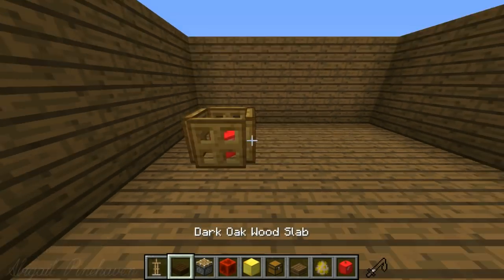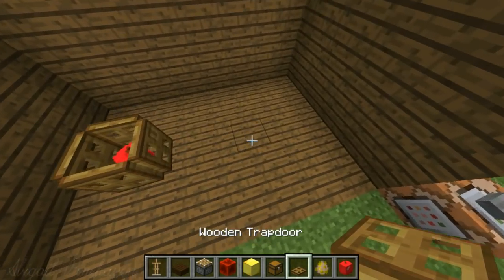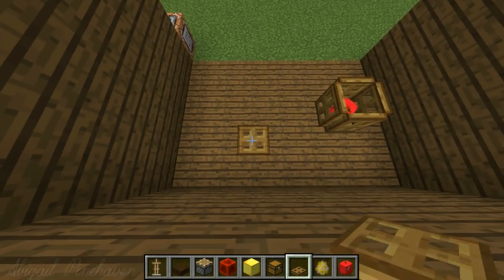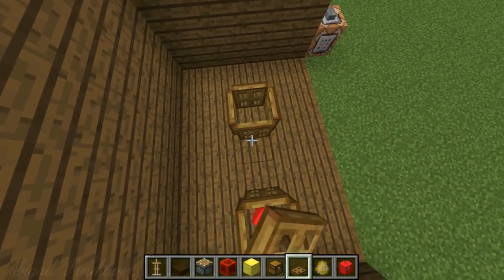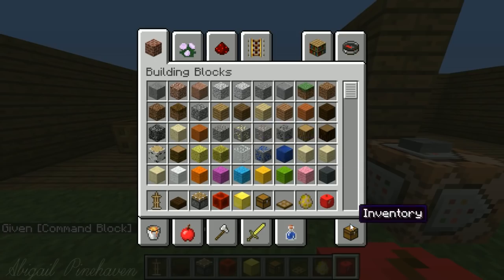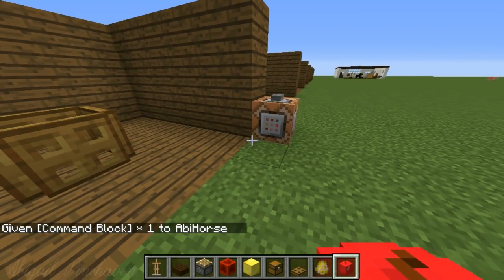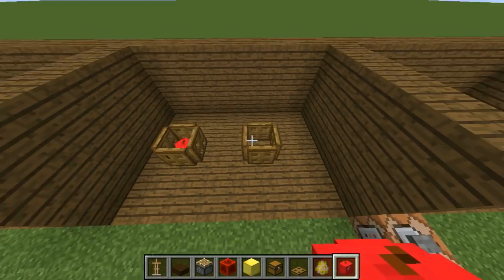Number four is the first one where we use command blocks. Grab wooden trapdoors and make a crate shape - make sure you don't put a trapdoor on the top block or you can't place anything on it. You get a nice little crate, then give yourself a command block using: slash give @p command_block. Put in the code to give you the head you want - I'll put the apple link and a link to all obtainable heads down below.